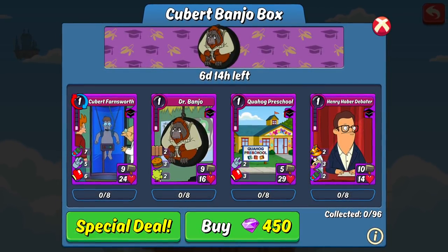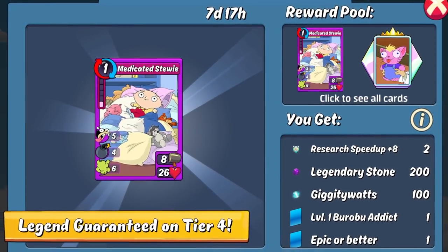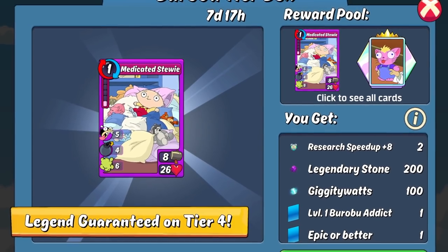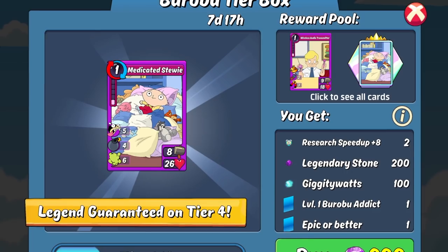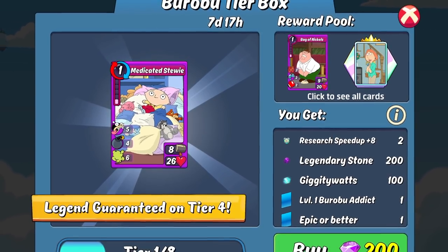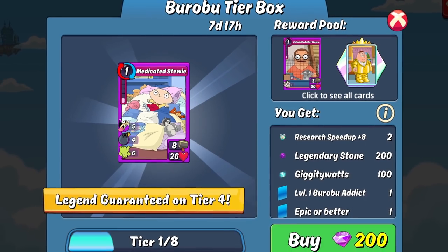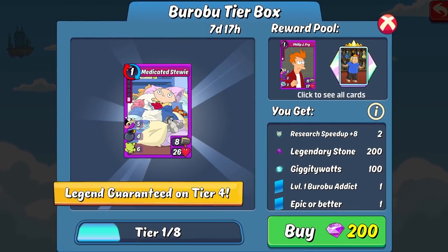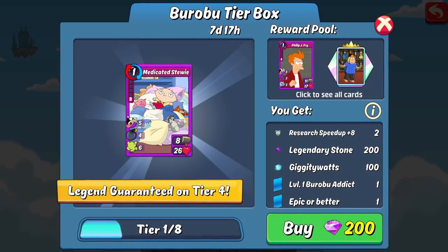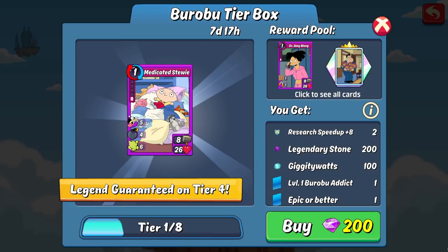Don't get me wrong — the special deals are great for guaranteeing some good pulls and maximizing the number of pulls for the gems being spent. But I absolutely hate already knowing every single one of my pulls in advance. This is a collectible card game — half the thrill of opening packs and boxes is not knowing what you're going to get. It's the thrill of the gamble, part of the same reason Pokémon and Yu-Gi-Oh cards were such amazing and addicting card games in my childhood. By revealing the card pulls, Kong has ruined that thrill and turned it into another cash grab.